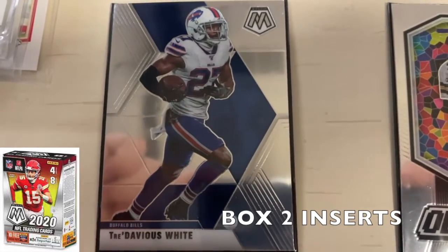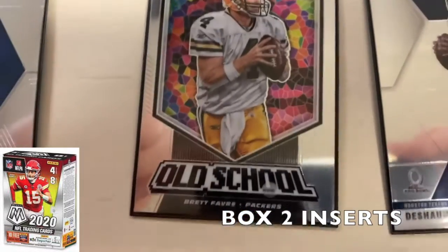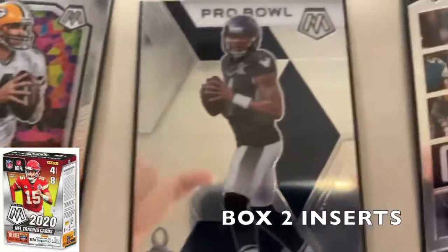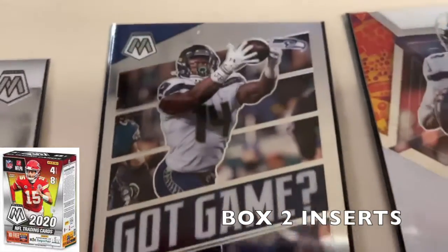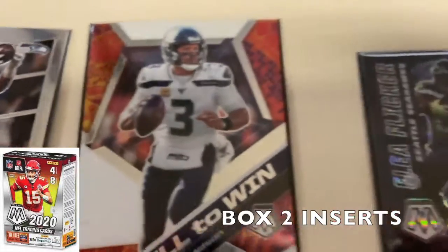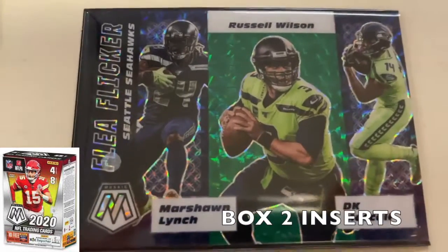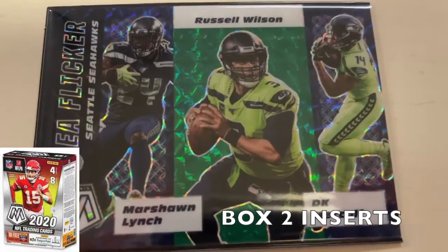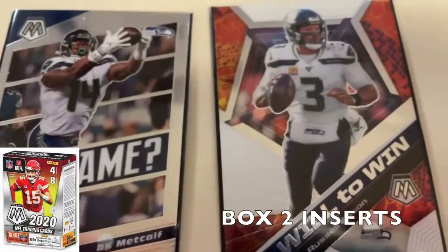Looking at inserts from the Mosaic box: a Travis White Bills insert, an old-school Brett Favre — very cool-looking card with great detail — a Pro Bowl Deshaun Watson, a Mosaic DK Metcalf insert, a Will to Win Russell Wilson. And a big one: the Flea Flicker card with Marshawn Lynch, Russell Wilson, and DK Metcalf all on one card. Seahawks fans, let me know if you're interested.